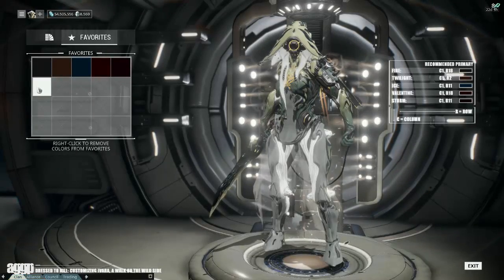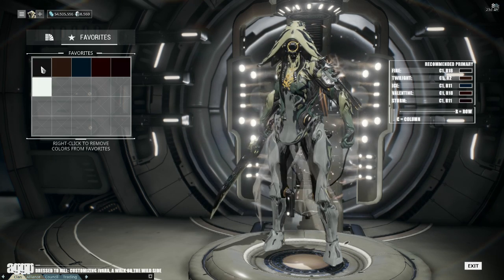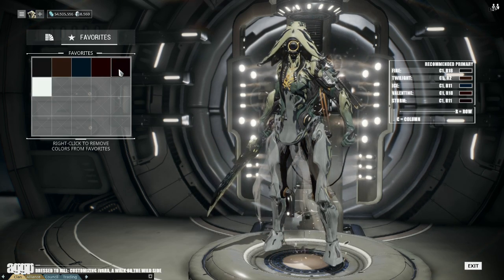Her primary color dictates the inside of her hood, the inner frame of her thighs, as well as the various connector points found across the frame. To be 100% frank, I have not found any shade to suit this better than a near-black tone. The color you select should be a dark version of whatever the tertiary tone ends up being — so if you decide on a light tan for the tertiary, the best primary would be a rich deep brown.